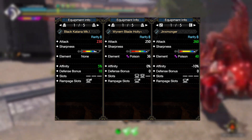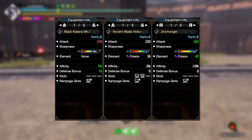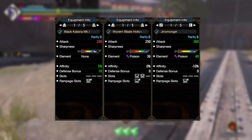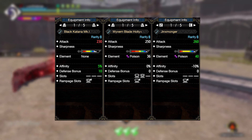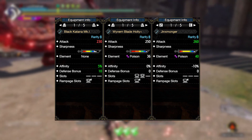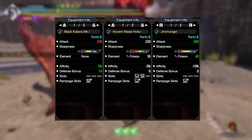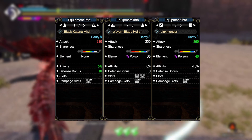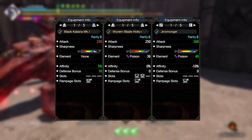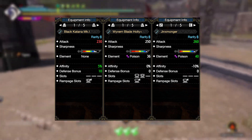The Hornetaur build will be the earliest and easiest to make, but it does have the lowest raw. However, it comes with positive affinity, a small defense boost, and base white sharpness. The Wyvernblade Holly Plus will need some handicraft to reach white sharpness, but with good poison, good slots, a good rampage slot, and middle-of-the-pack attack, it's definitely a solid early master rank option. The Jinxmonger has the highest raw of the three, but also needs handicraft for white sharpness, has very high poison, but comes with negative 10% affinity and no slots.